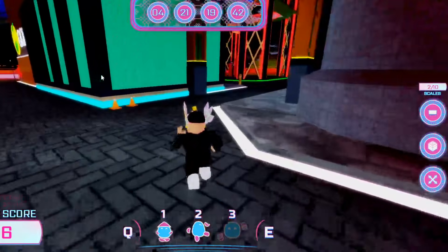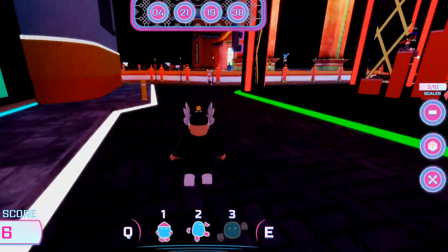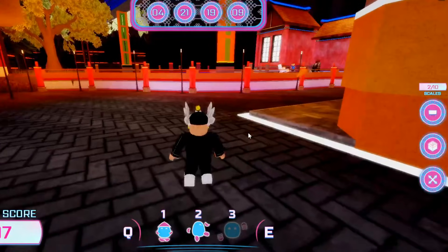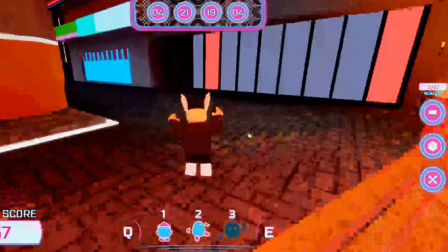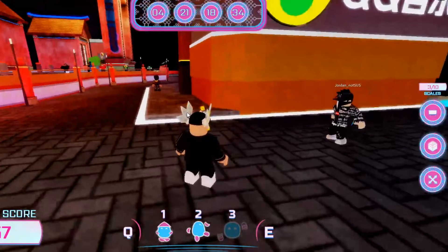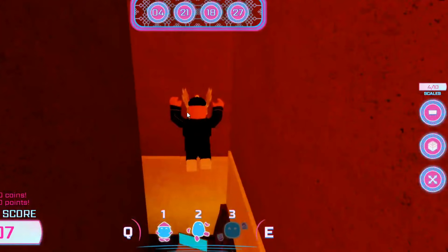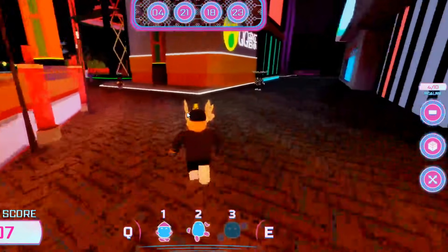We've got two out of 10, we need eight more. The third one is just around the corner from where you found the second one — right there, got it. Now we need seven more. The fourth one is just to the left from where you collected the third one — there you go, that's number four.